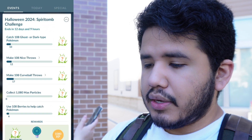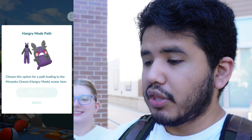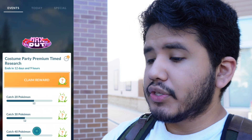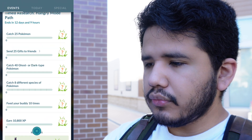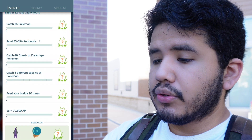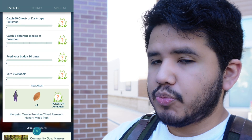Let's go ahead and claim this real fast, and I think that's going to give me the branching path. I'm going to go with the hungry mode right here - I think that's probably the best one because I do want a hungry Morpeko. So here we go, let's see the actual challenges: 25 Pokemon, 25 gifts to friends, 40 ghost type, 8 different species of Pokemon, feed your buddy 10 times, and earn 10,000 XP.